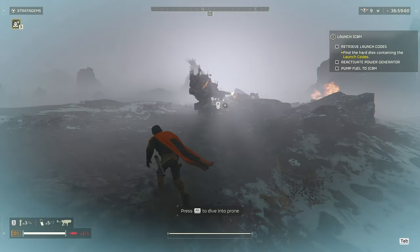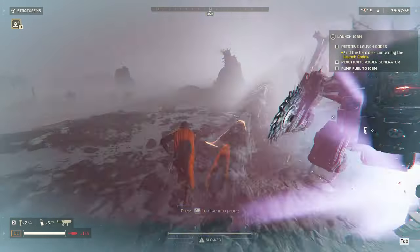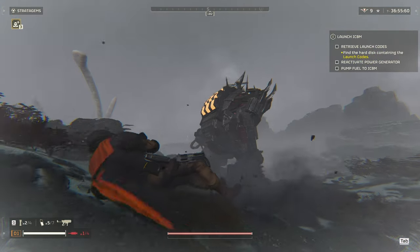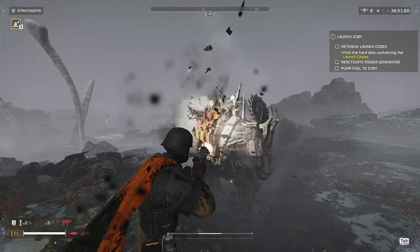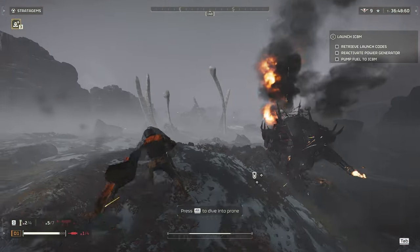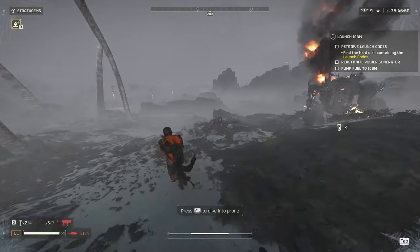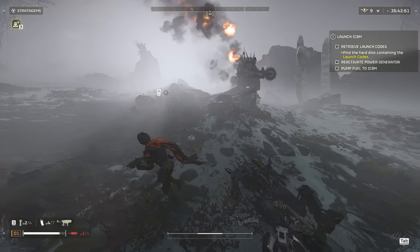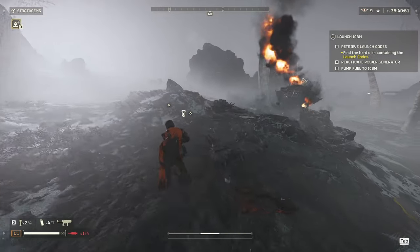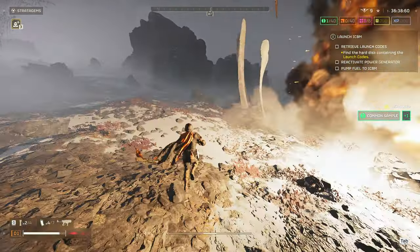Next up we have the Hulk. The Hulk's weak point is the solar panel behind it. I recommend stunning it with an EMS or stun grenade and then firing at the solar panel, because once you're firing at the solar panel the Hulk won't be able to move and you can just finish it off. Just be careful that your clip doesn't run out while firing, because the Hulk will turn around if you stop shooting.